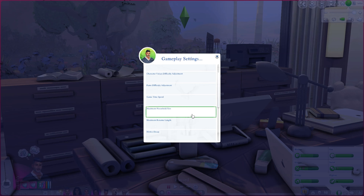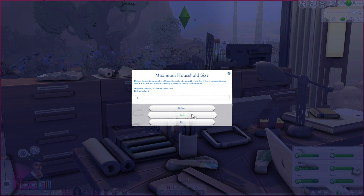Next up is maximum household size. I may need to use this for the Rivera family — with Graham and Maggie we're at seven, so we only have space for one more child. This setting allows you to increase the threshold from EA's standard eight all the way up to 104, though I probably wouldn't recommend that.